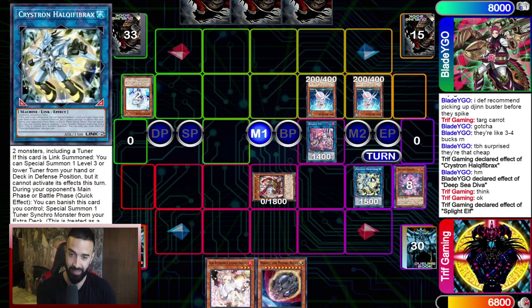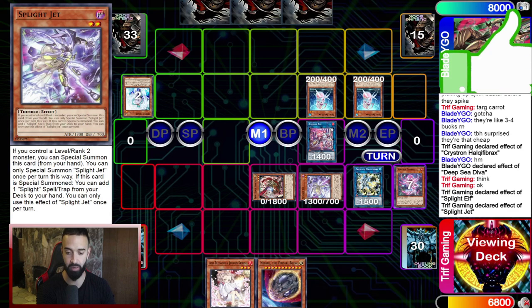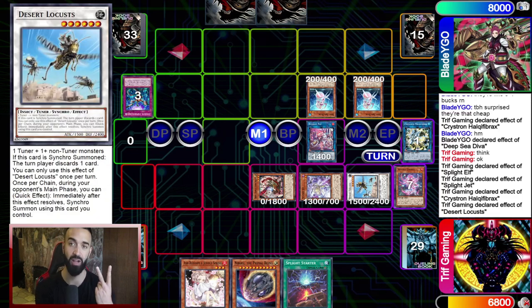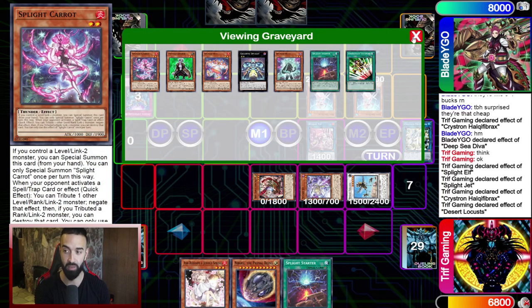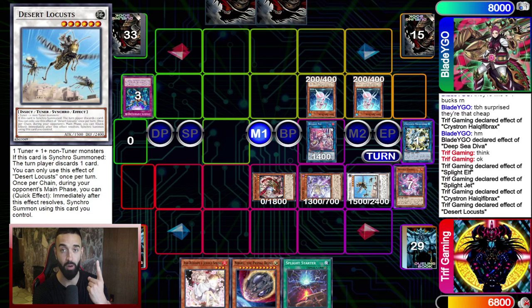I've always said Needle Fiber's best effect is the second effect that can synchro on the opponent's turn. On his turn, we use Splite Elf to bring out Splite Jet for free value, and then we use Needle Fiber to bring out Desert Locust. Needle Fiber can bring two interruptions on the opponent's turn — TG Wonder Magician and Desert Locust. We get a double effect off Desert Locust, discarding a card from his hand — he discards the Imperm.